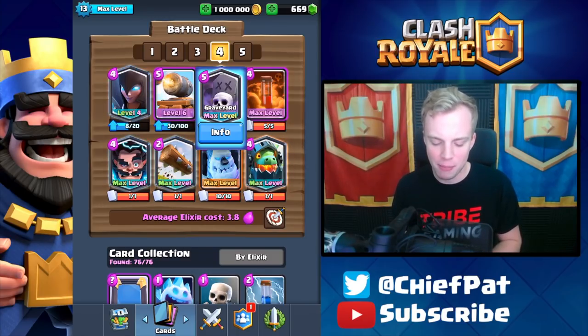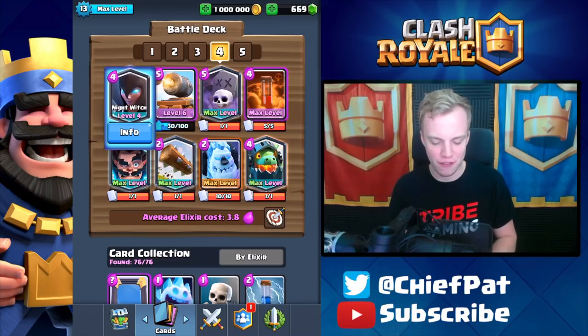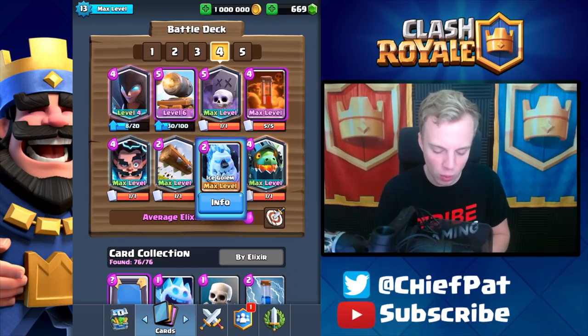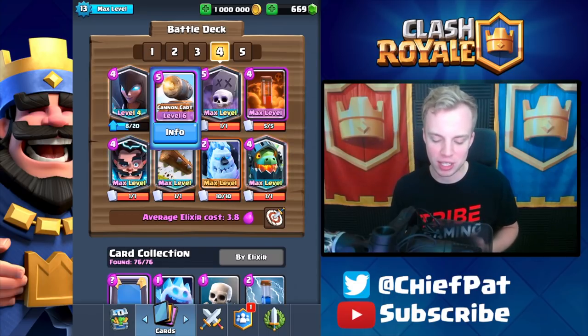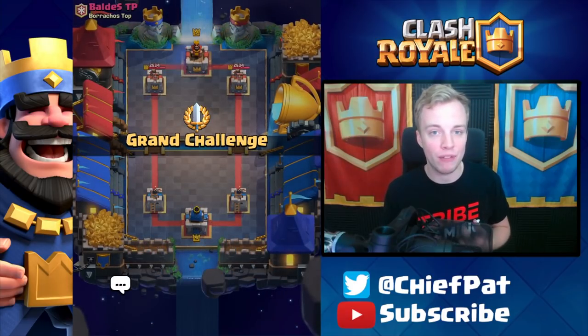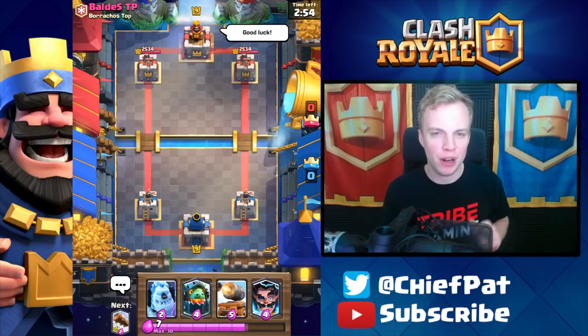I know that this deck might seem a little bit strange. You've got some elements of Bridge Spam, you've got the Legendary Trifecta of the Night Witch, E-Wiz, as well as Inferno Dragon, but I think this deck could work pretty well. You can go for Ice Golem Graveyard pushes, Night Witch Graveyard pushes, Cannon Cart Graveyard pushes — there's so many different ways to play this Graveyard deck. It's like another version of the Splashyard deck, except you don't have the Knight, you don't have the Bowler, and the Inferno Dragon's subbed in there.